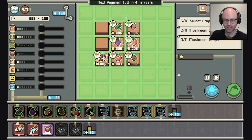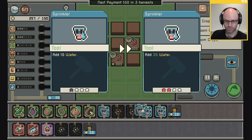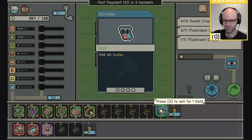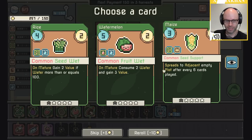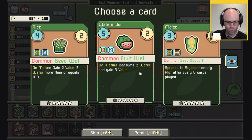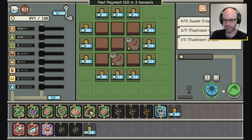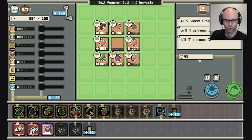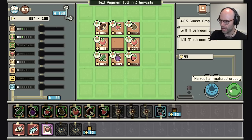Combine your sprinklers — hang on, you're a damn genius! Rice, watermelon, maize. On mature consume two water gain three value; on mature gain two value if water is more than 100. We re-roll these because I'm not buying commons unless I already have one. Otherwise I'm buying rares because rares do cool things. If Magic: the Gathering taught me anything, commons are never good and mythics are always the best.